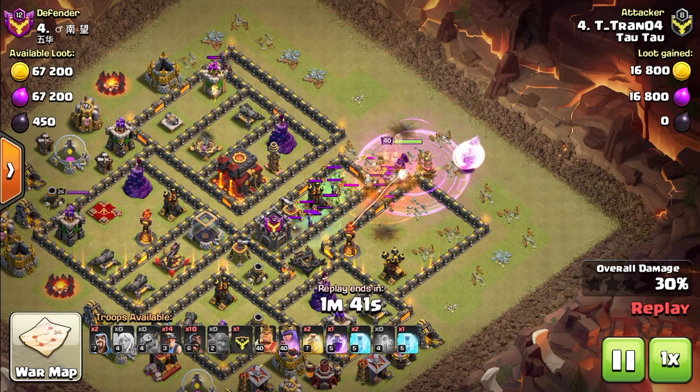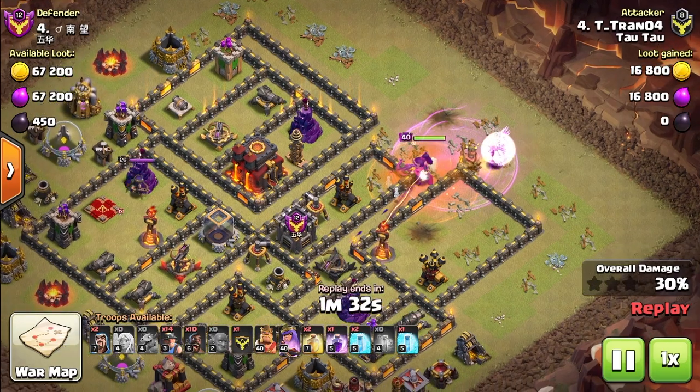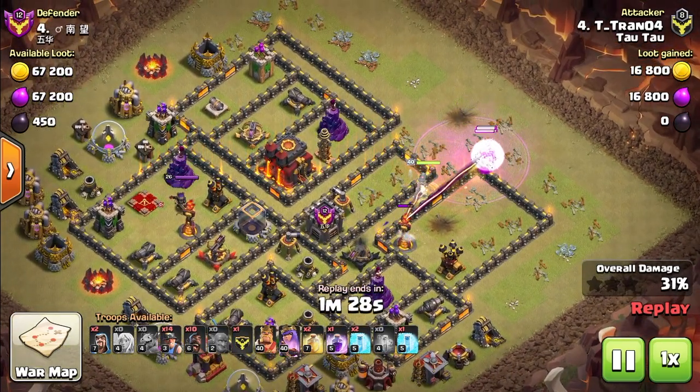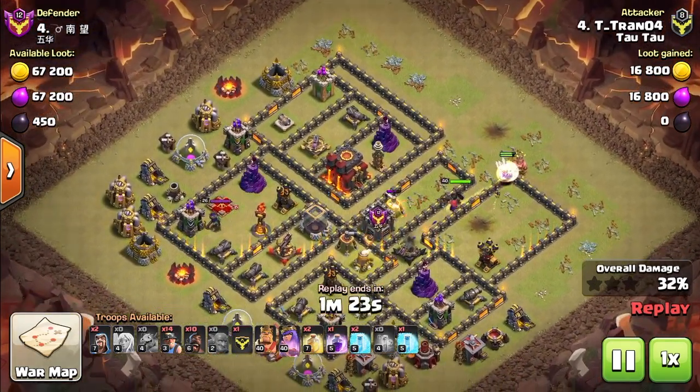In many queen walks, the queen is taken into the base with the use of wall breakers or a jump spell — we call this queen charge. So queen walk and queen charge, what's the difference? Well, nothing. It's basically the same thing. Queen charge is just the term for a queen walk that charges into the base, hence the name. When you need to charge the queen into the base, consider wall breakers before jumps to allow yourself the extra spell.